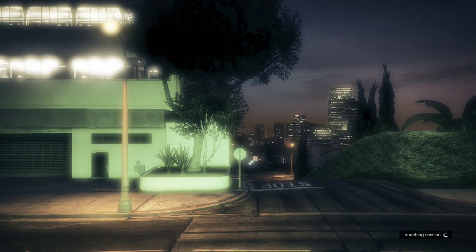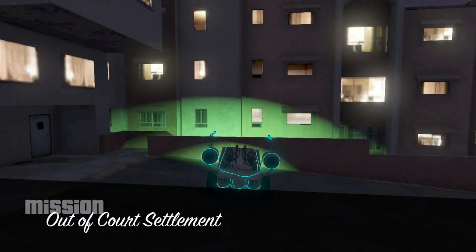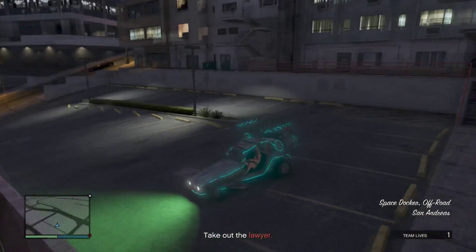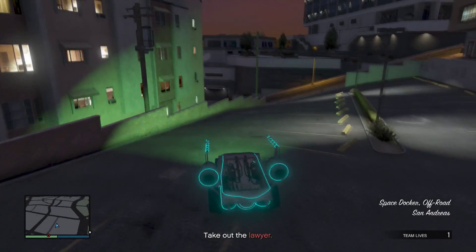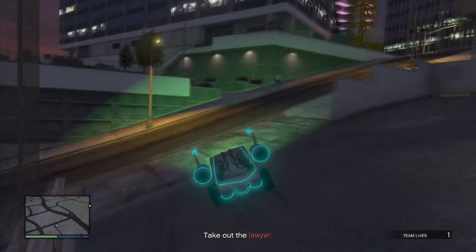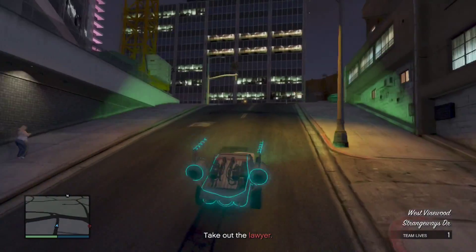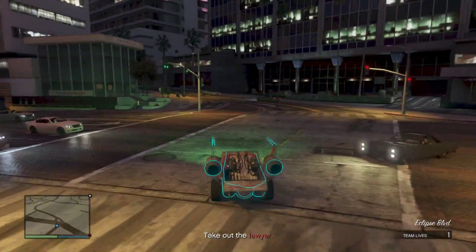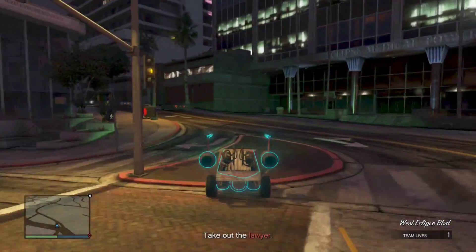And, wouldn't you know, right here, there it is. When you start the mission, you're already going to have the car on you, so that's great. And now, you already have the car, no one's in it, the game thinks it's yours, so you take it up to your garage and replace another car with it, and there you go. That's how you duplicate a car online, and that's the only way to get this car.